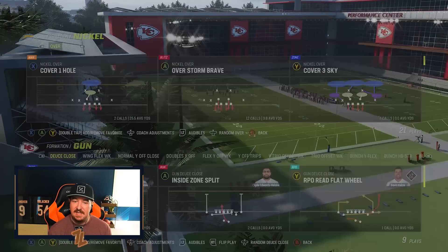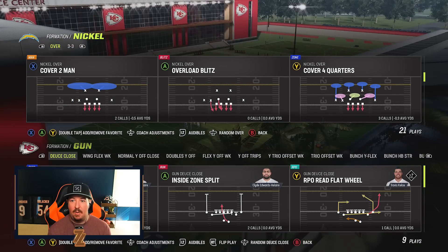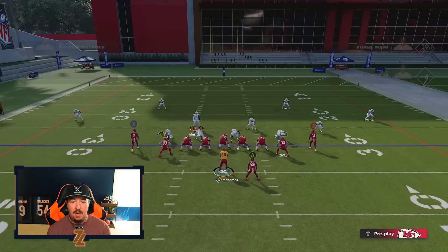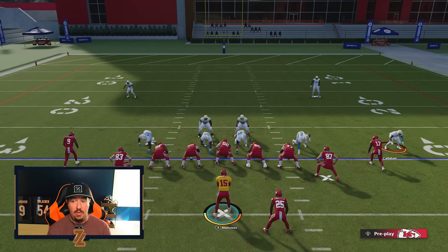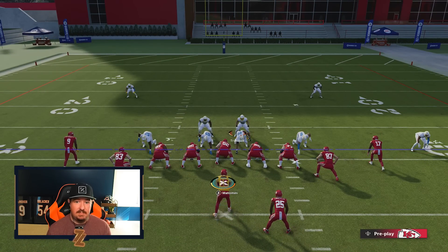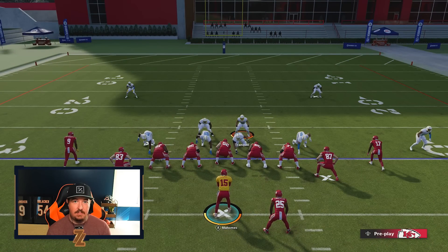Cover two is not the best defense to call — I just wanted to show your guy wouldn't run commit. That was about match. You turn on match, you can call whatever you want. It's on baseline. RPO read flat wheel — on defense, pinch, and take that slot corner on the running back side, move him out one step, that's it. You can pass commit if you want. From the offensive lens: the safety is the P icon — let's try it out.